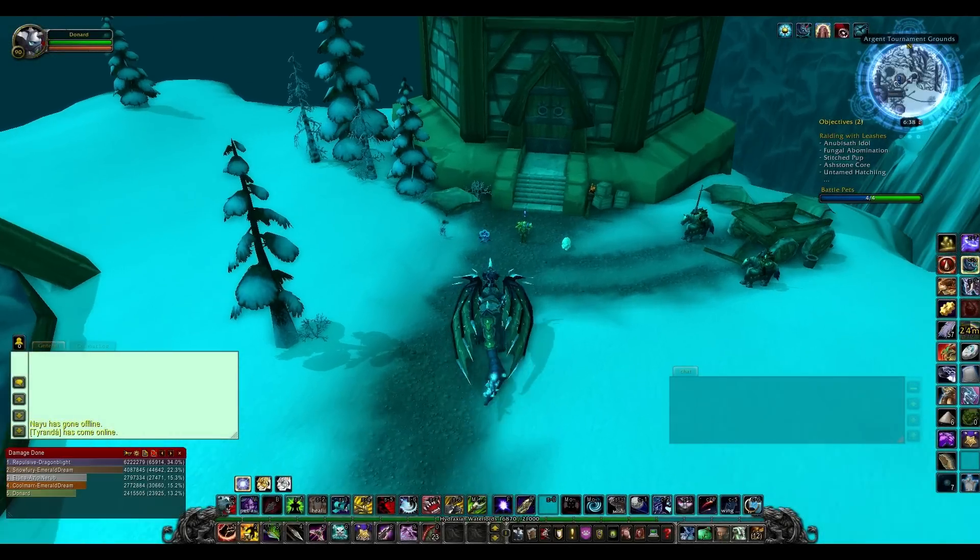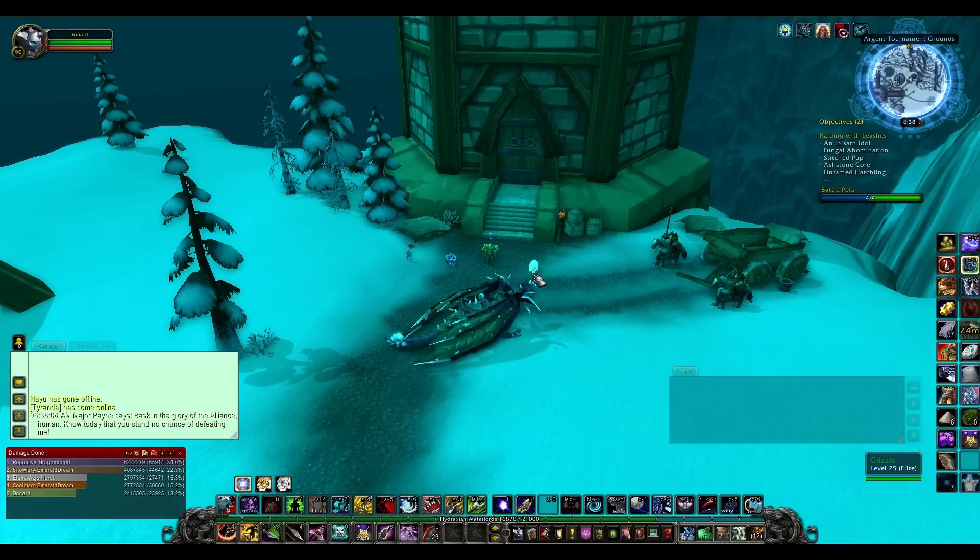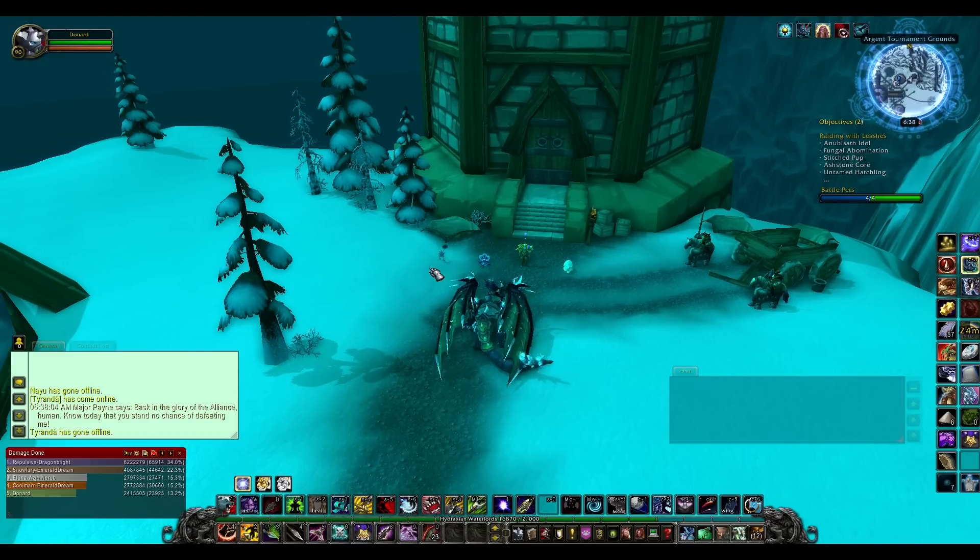Hey guys and welcome back to Tamer Battles. Today we're taking on Major Payne and this guy uses a mechanical type, an elemental type, and also a beast type.